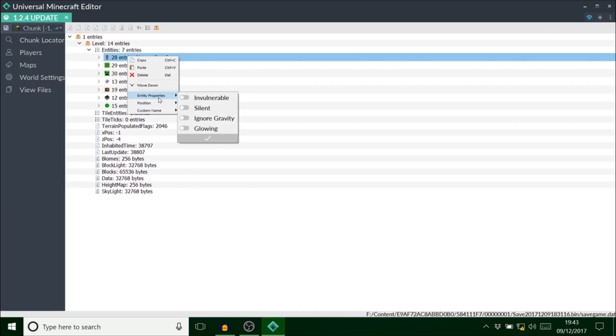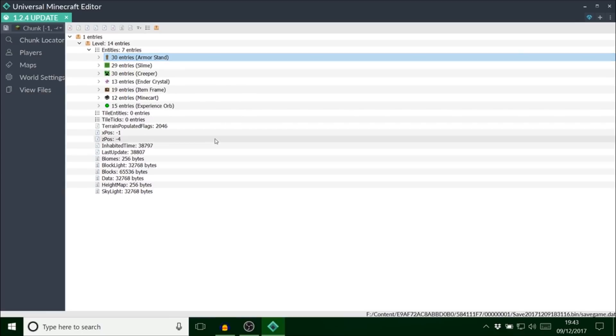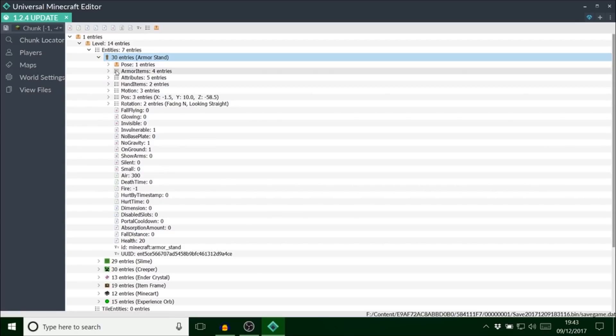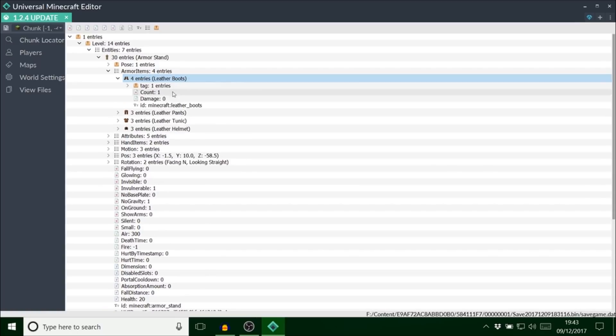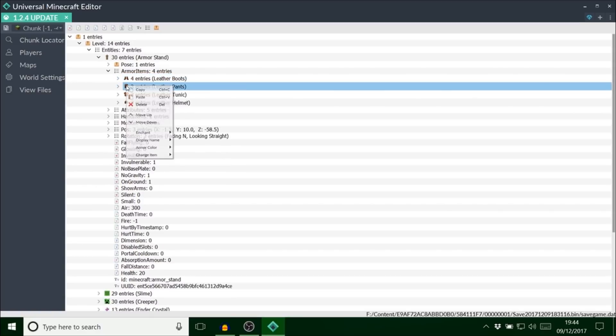The armor stand is an entity. I'm going to show you this — I can actually set it to be invulnerable and glowing. I'm not sure the glowing actually works properly. I could do silent, ignore gravity. But the main reason I got the armor stand is because Matt has actually updated it — you can change the armor color now. This is absolutely great, I can make any color I want without going online, just like this.